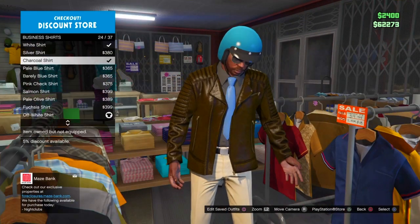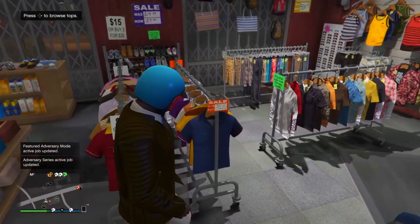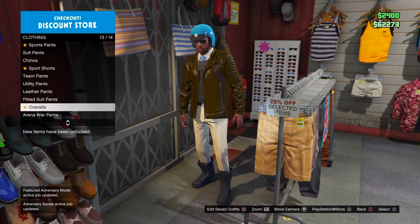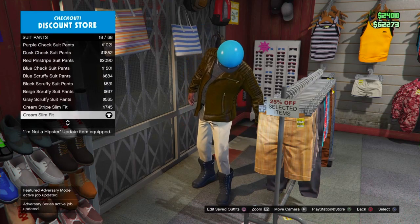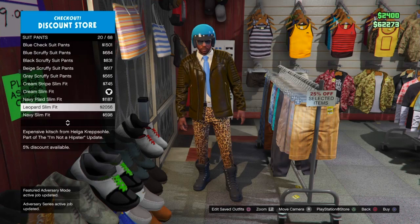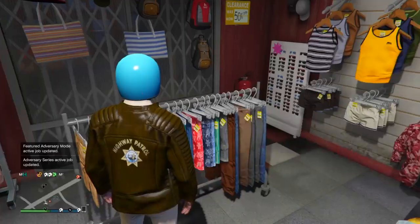The off-white shirt looks pretty good. For the pants, go to suit pants — it's gonna be number 18, the cream slim fit. That's the pants you're gonna want.